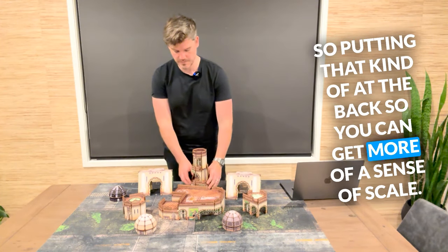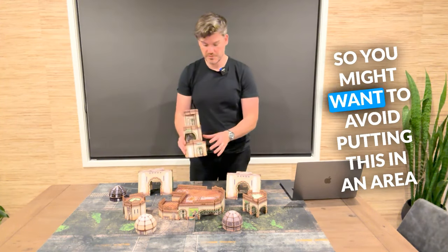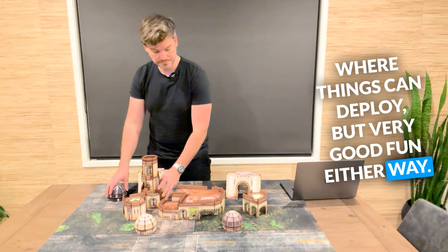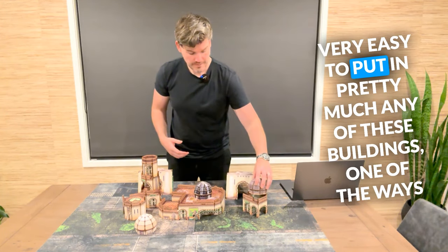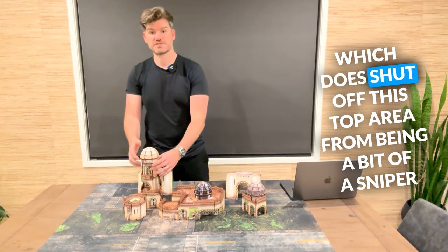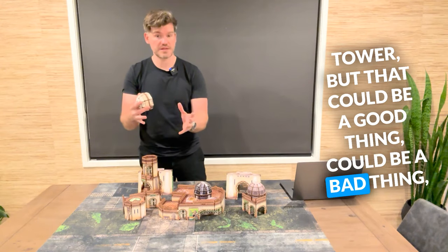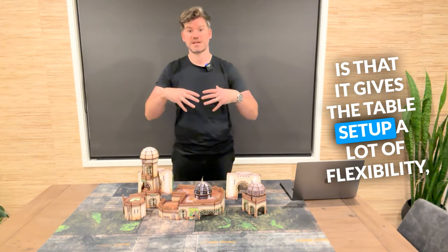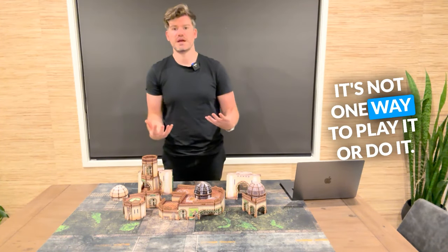Putting that kind of at the back so you can get more of a sense of scale, it does then go into a layer that can very easily see down onto other areas. So you might want to avoid putting this in an area where things can deploy, but it's very good fun either way. And then the Kuba domes — while they look great on the floor — you can place them on top of pretty much any of these buildings. One of the ways you'll probably want to do it is popped on the top, which does shut off this top area from being a bit of a sniper tower. That could be a good thing or a bad thing depending on what you're aiming to do with your table. What I appreciate most is that it gives the table setup a lot of flexibility, so you can do the table that you want — it's not one way to play it.